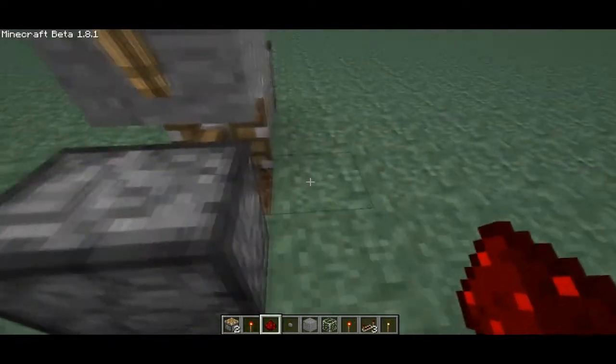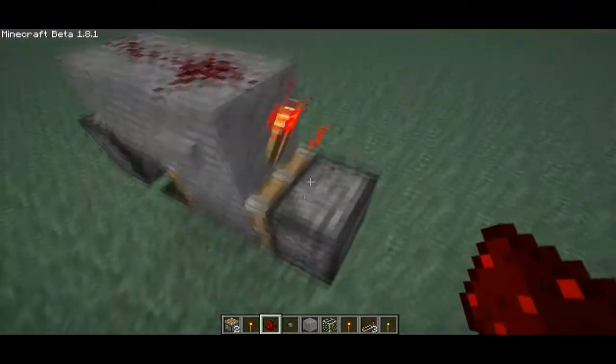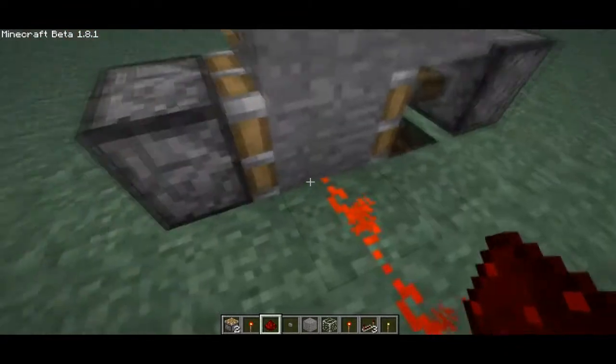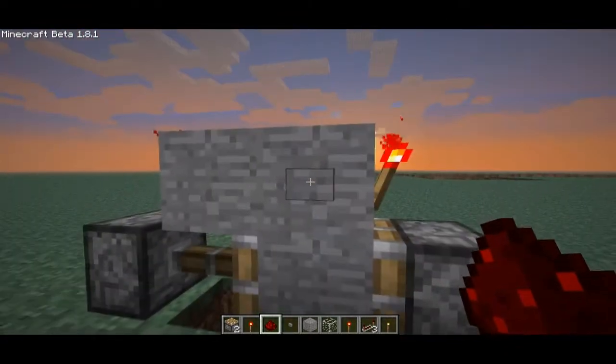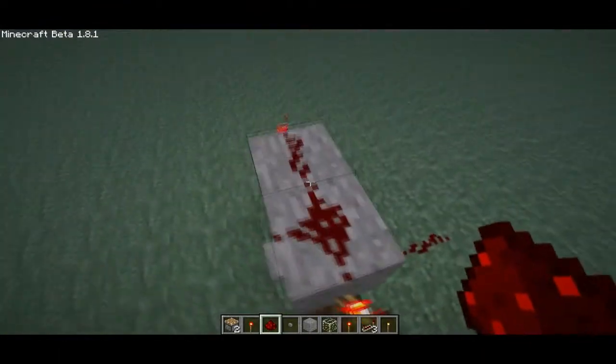Now every time it's set to the right, that'll power, because the torch is touching this block, which transmits power to the redstone. And whenever it's not on there, there's no power. It's a pretty good idea.